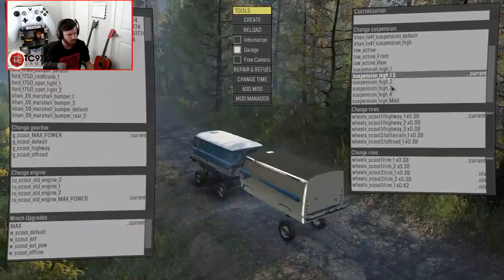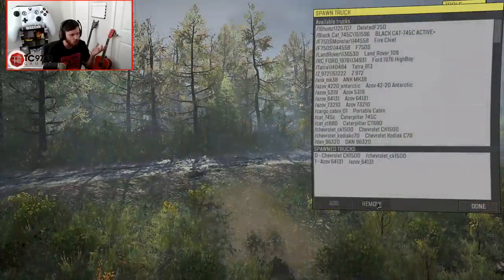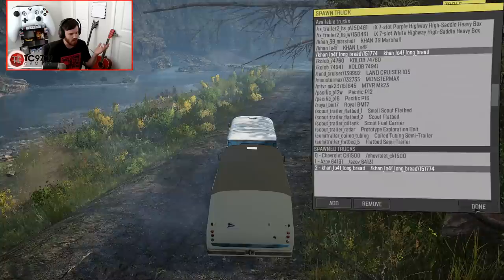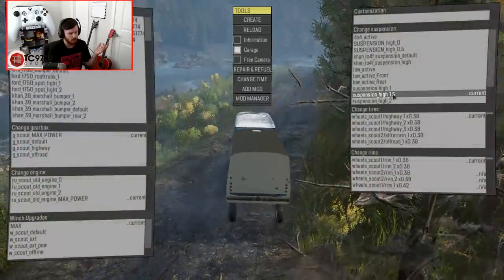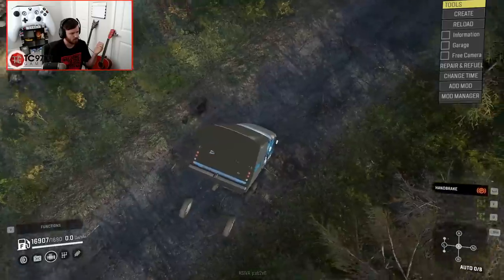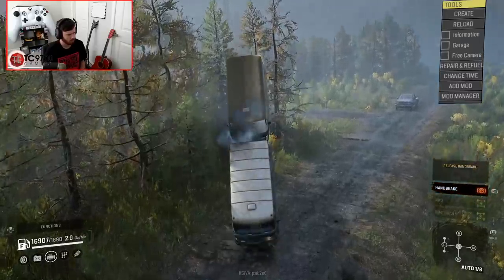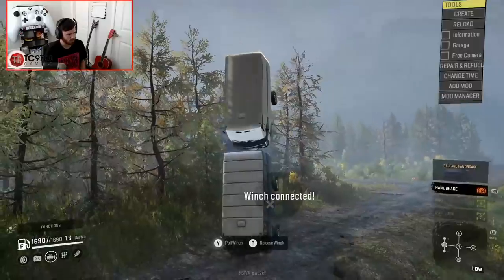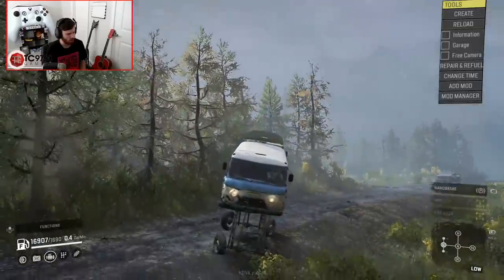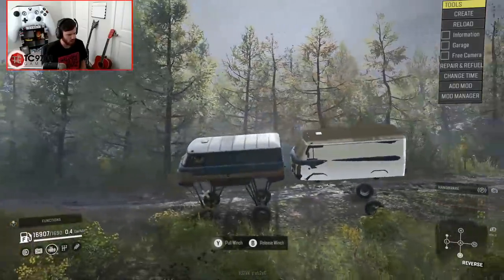Let me try and get a decent suspension on it one more time. Let's try to go to 1.5... 2... Wow, it flipped over on suspension 2. Normally it doesn't flip over until like suspension 3 or 4. It must not like this surface because it's been complaining a lot. Let's go 1.5... 3... Oh, it hates that. That's saveable though. It doesn't like to stay upright — it actually hates being upright more than anything else in the entire world.